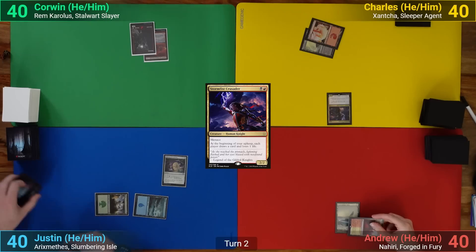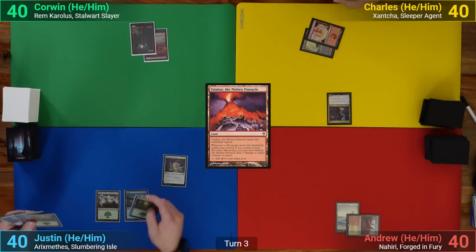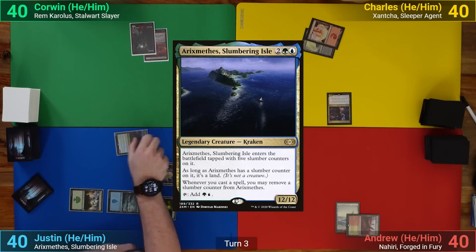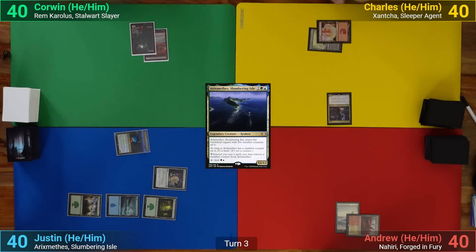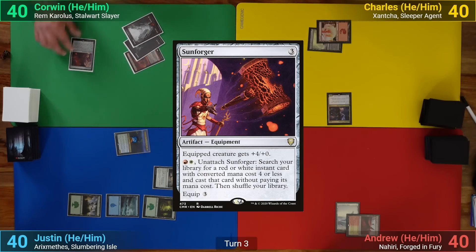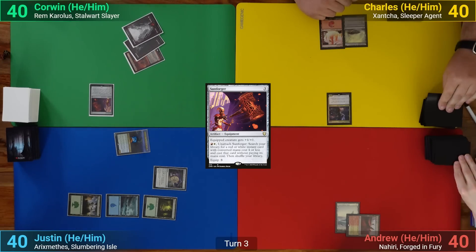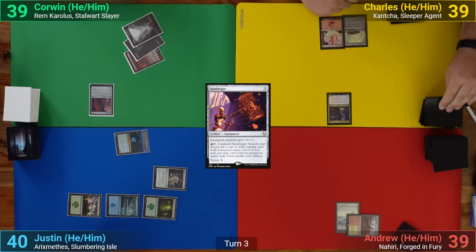I draw and play a tapped Needle Spires. Justin plays a Forest and casts his commander, Rickethys, who comes in with some sombre counters as a land. Corwin plays a Mountain for turn and pays three for Sunforger, passing after that. We each draw one and take one from the Stormfist Crusader on Charles's upkeep, and he then draws for turn.